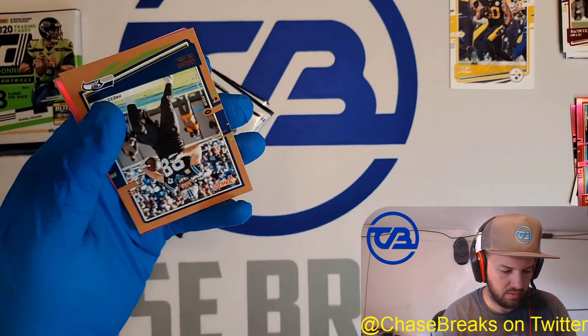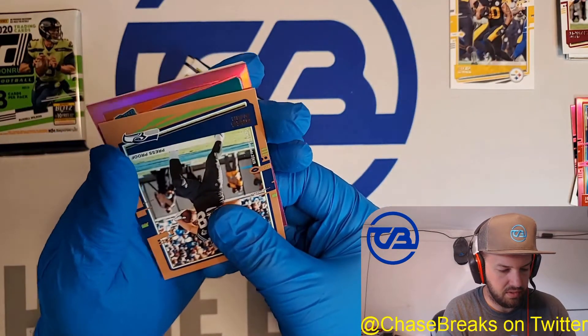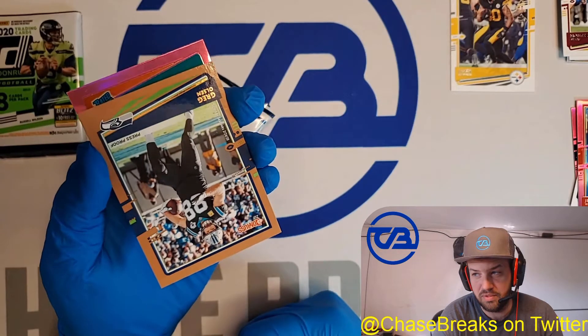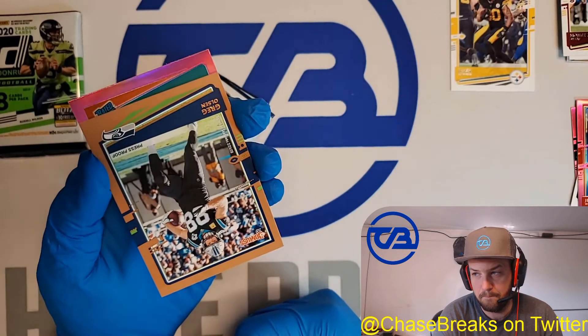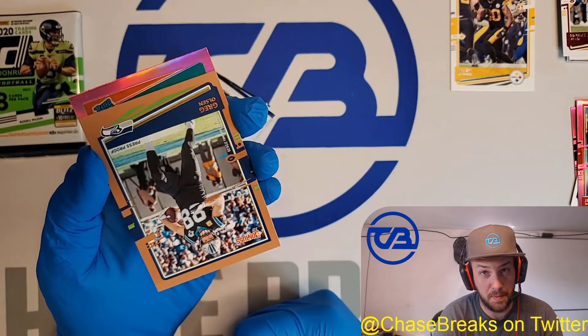We've got a Montez Sweat — there's a bronze press proof. Greg Olson. And here we've got a pink rated rookie. I saw the team — it was the Dolphins. Is this Tua? Yeah. Is this Tua?